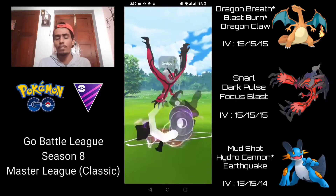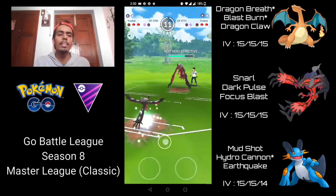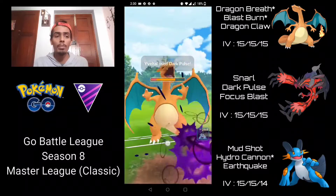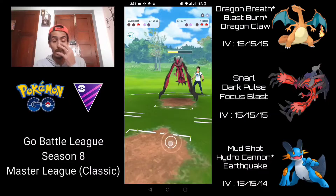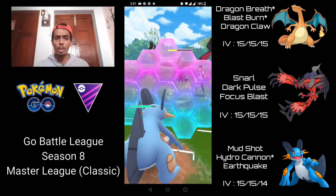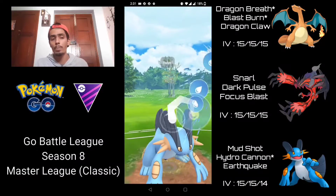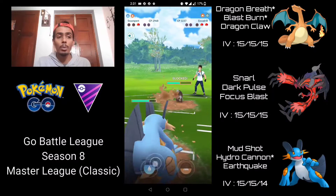Their Yveltal is running Gust, so I go for Dark Pulse since there isn't enough time to get to Focus Blast. They let it go through, and I come in with Charizard to line up Swampert against their Excadrill. Dark Pulse does quite a bit of damage but I try to get to a Dragon Claw — unfortunately I can't get it. Gust is really adding up so I shield the charge move. They come in with their Excadrill, and I try to get a Hydro Cannon off as soon as possible. It does get the shield from Excadrill, which is great. I try to get to another Hydro Cannon but it ends up being a CMP tie.